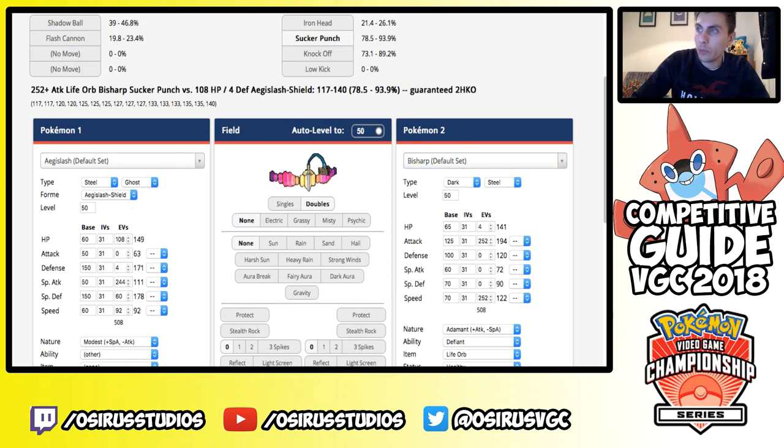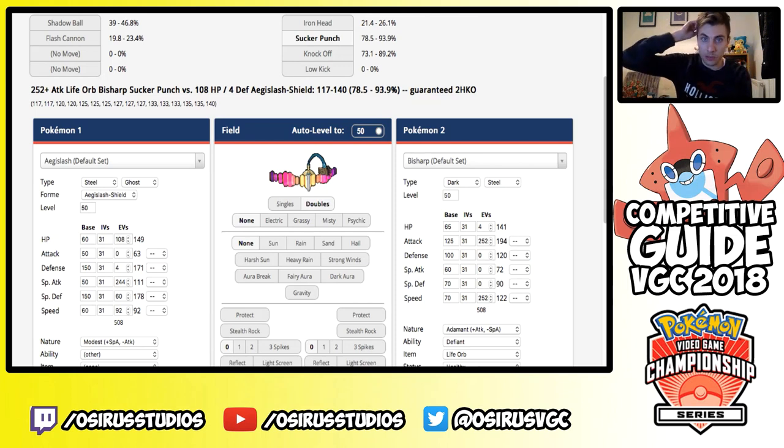In Shield Form you can take a Sucker Punch from a Life Orb Adamant Bisharp and potentially get an attack off onto its partner. You take Knock Off as well — Knock Off doesn't activate from a Z-move so the item is safe in that scenario. There are always options like running Sacred Sword over Flash Cannon if you want the KO on Bisharp. That covers the Ghostium-Z set — the Speed stat depends on what opposing Aegislash are running, and the only way to find out is to go out and play.